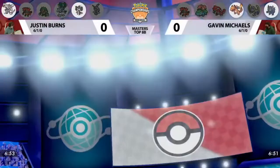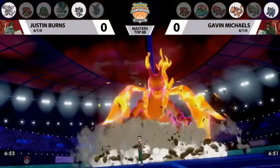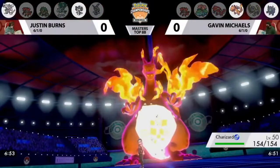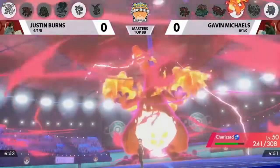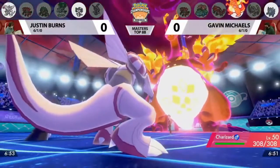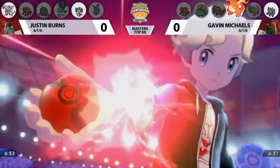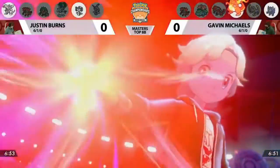The Gigantamax Charizard is out. As we talked about in team preview, if you can just get G-Max Wildfire going and get that residual damage rolling every single turn, maybe it is worth it to trade your Charizard just to get rid of the Gothitelle. And on the other end, there is a Dynamax — Justin is Dynamaxing Palkia as well, so this Max-on-Max battle could really hurt.